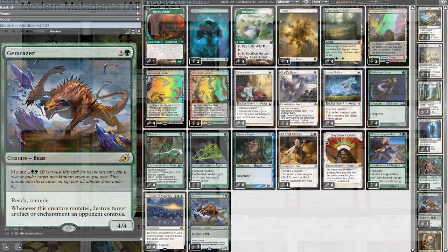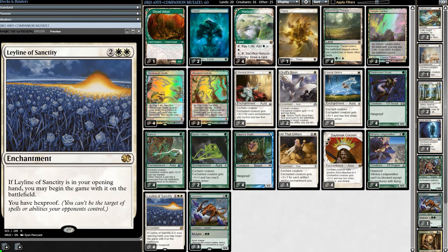That brings us to today's deck: Gem Razor Bogles with Leyline. Companion decks make Leyline so good, because companion cards are announced before mulligans are taken. So if our opponent says they have a Lurrus, we know to keep a hand with a Leyline. And if our opponent has a Yorion and our opening hand has a Leyline, there's no need to keep it.